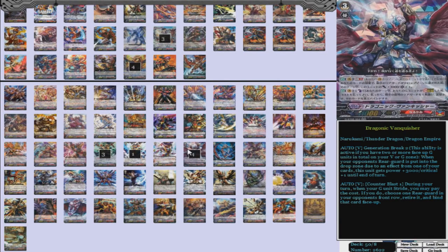We have four Dragonic Vanquishers. G-Break 2: when your opponent's rear guard is put into the drop zone due to an effect from one of your cards, it gets power plus 5,000 and a crit. That's very scary and it can stack, so it gets monstrous. And as always, counter boss one — during your turn, when you G-Unit stride, you pay the cost and choose one rear guard in your opponent's front row, retire it and bind it face up.